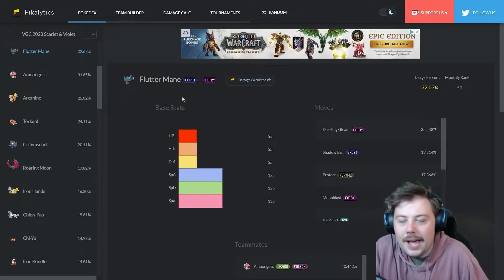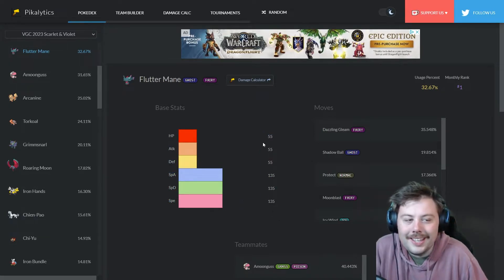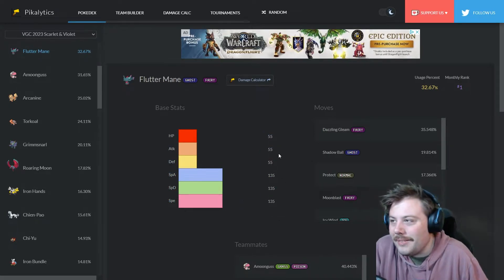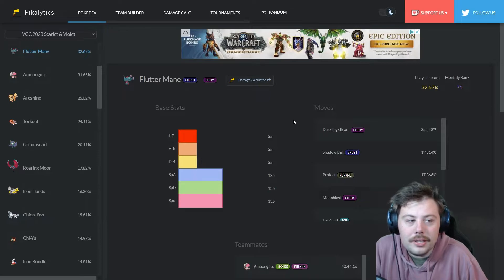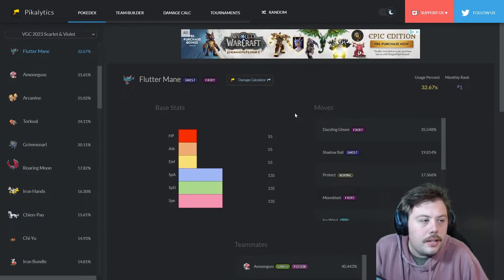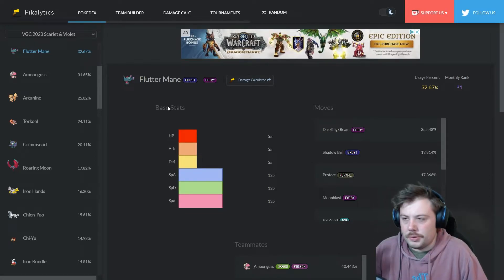Flutter Mane is the past Paradox form of Misdreavus. One of the new Pokémon is completely tearing it up. Its stats are incredible — defense is poor, but everything else is godlike. It's basically a glass cannon with great special defense as well, making it quite bulky.